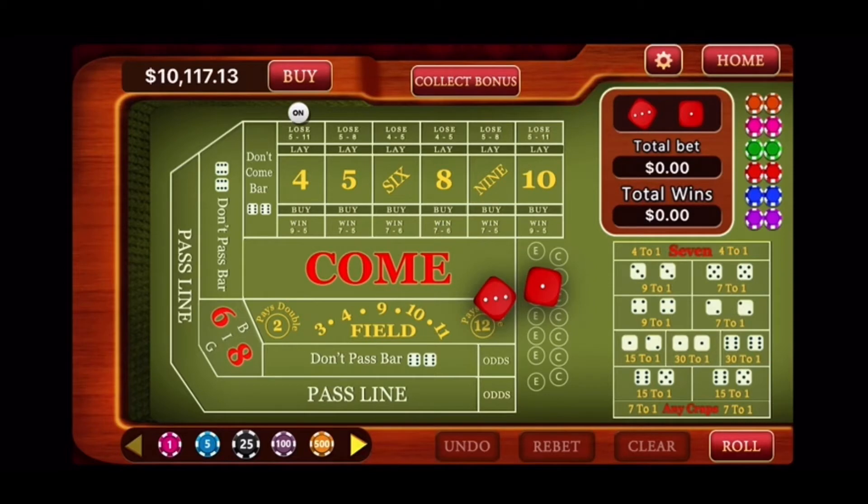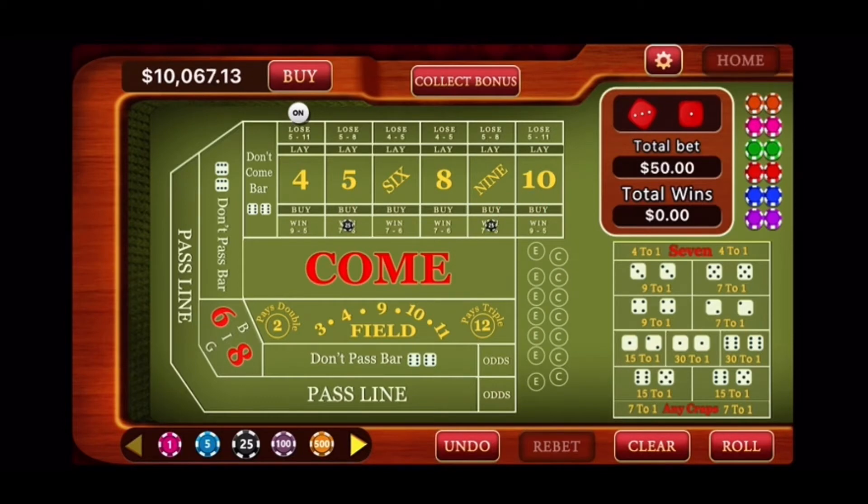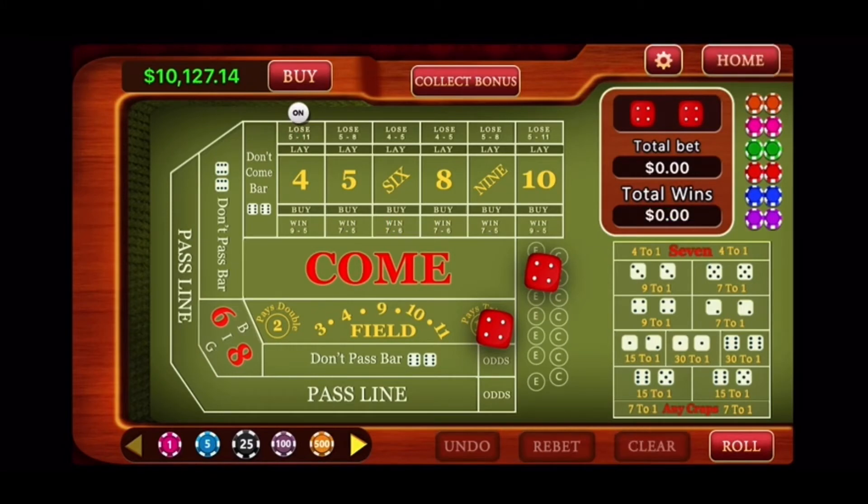Let's set up our bet. We're going to take $25 on the five and the nine, $30 on the six and the eight, and $25 on the field. That's a total bet of $135. This is a one-roll bet — anything but a seven and we are good to go. Shooting for the four. Eight. Hard eight, that's a winner. Now we're going to take all our bets down. Our new total is $10,127. Not a big profit — $10 profit — but hey, it's a profit.